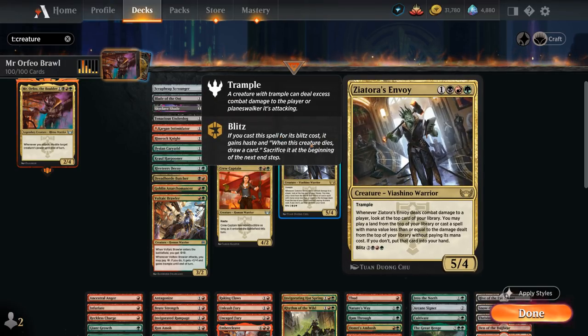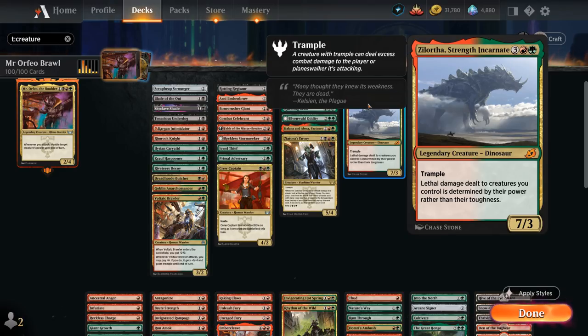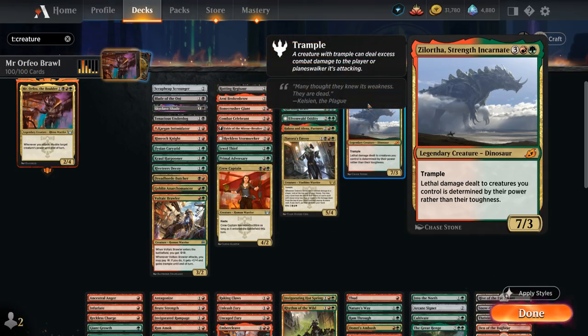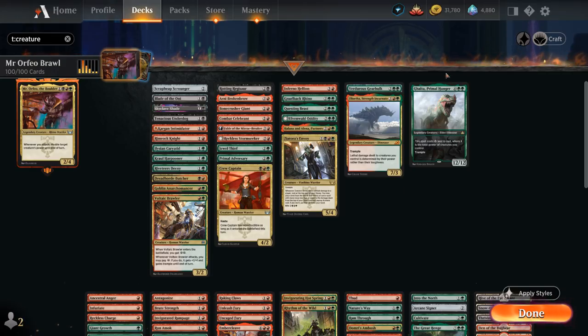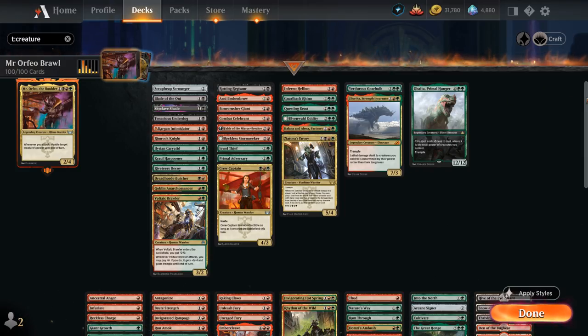Xeotaurus Envoy can provide card advantage if it hits the opponent, perfect with double strike as it can trigger twice. At 5 mana, Verger's Gearhulk enters putting 4 counters on our creatures and is a 4/4 trampler itself. Strength Incarnate — you might not recognize this card, it used to be the Godzilla card — can now be crafted as the 5-mana Ikoria version, and complements our deck perfectly: lethal damage dealt to creatures we control is determined by Power instead of Toughness, making it much harder for the opponent to kill our creatures in combat. Topping off our curve is Galta, Primal Hunger, which gets a discount equal to the total power of creatures we control, so you can often cast it for just double green — a 12/12 trampler. We have a ton of ways to give it haste as well, including The Partners.